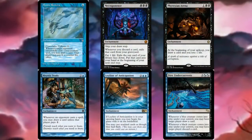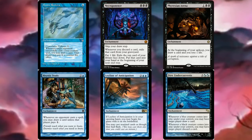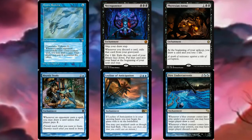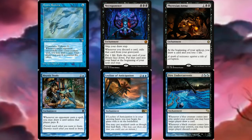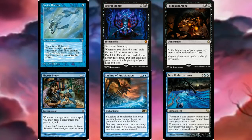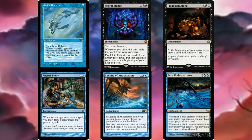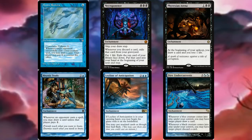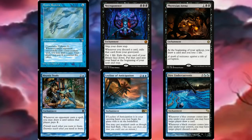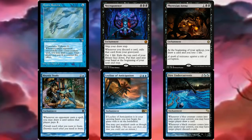Moving on to our six enchantments. Mystic Remora in a combo deck is perfect — opponents are unlikely to pay four mana to prevent us from drawing, so we draw a lot of cards during a turn cycle. Even if you don't pay cumulative upkeep, it's worth it. Necropotence is for when you want to go off and don't care about life — just get as many cards as you can. Phyrexian Arena is great setup earlier in the game.